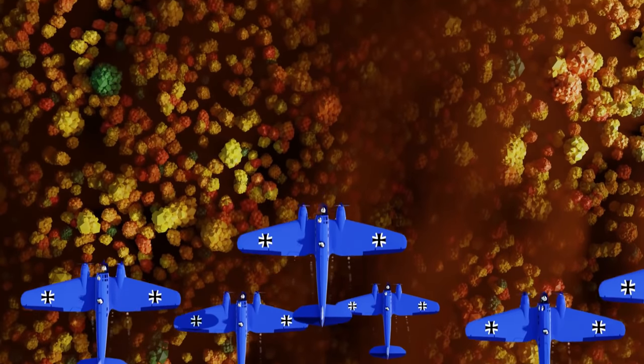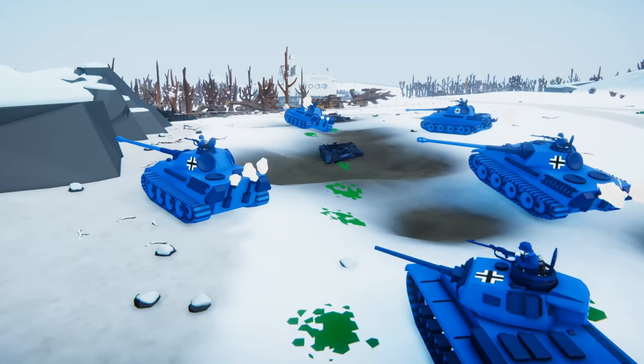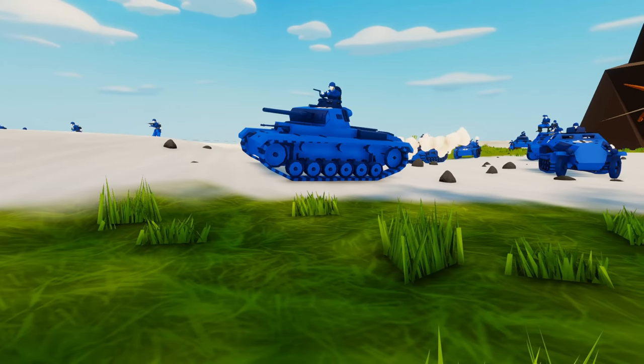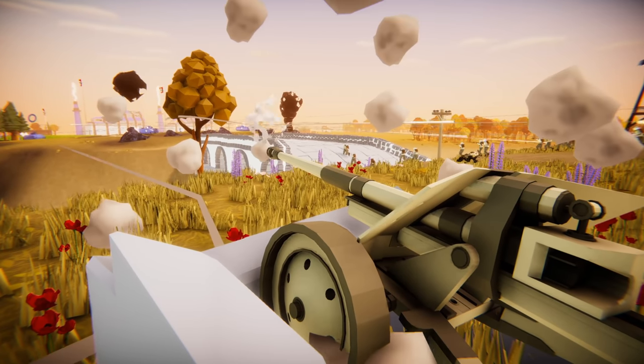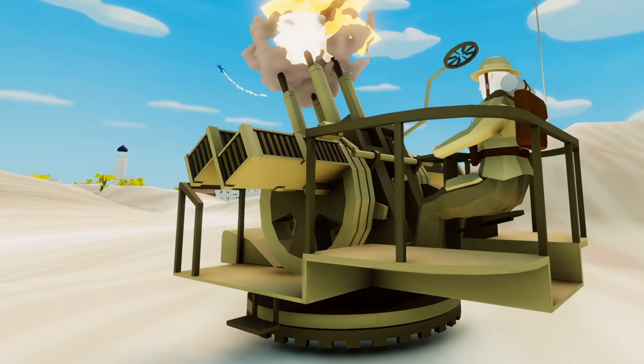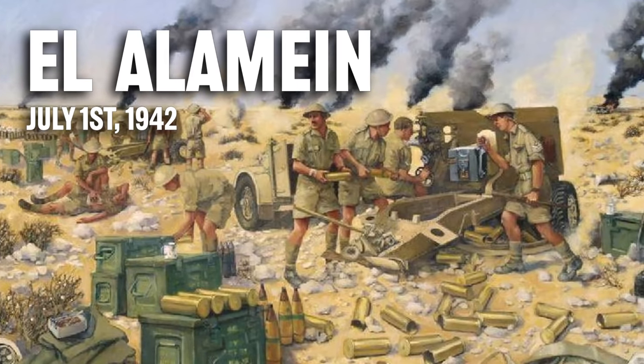The Calm Before the Storm. Operation Sonnenbloom, Operation Watch on the Rhine, Operation Market Garden — three German offenses, three Allied defenses. Men and steel, head to head in a fight for survival. Let's begin: The First Battle of El Alamein.